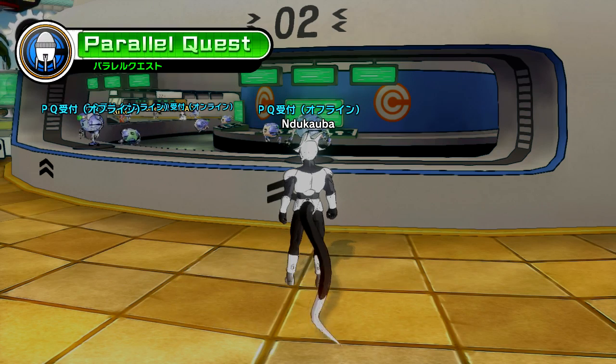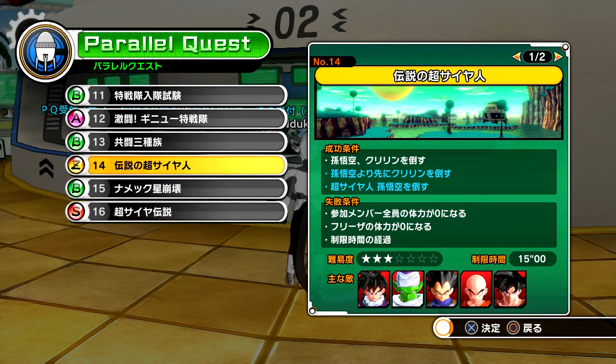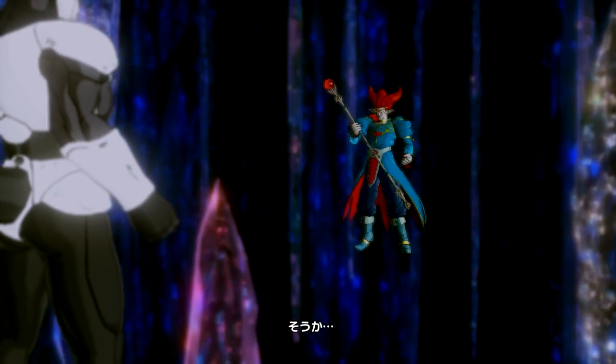To get the second shard, you have to beat Super Saiyan Goku in Parallel Quest number 14. In order to make Super Saiyan Goku appear, you have to kill Krillin before you actually fight Goku. If you do that, he'll transform into Super Saiyan — beat him and you'll get the second shard.